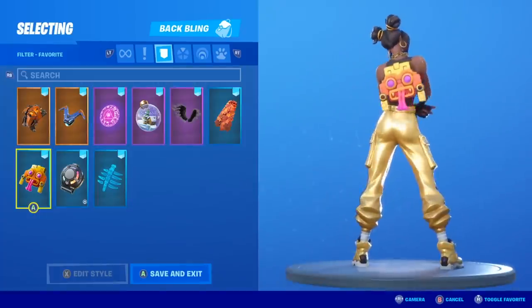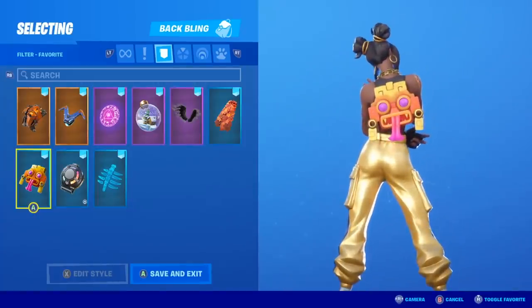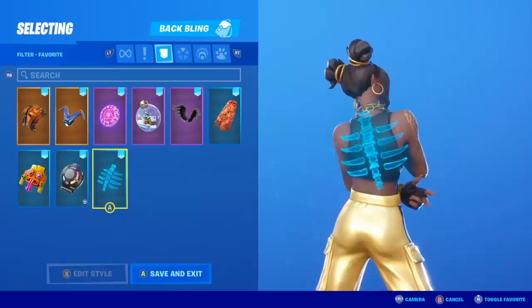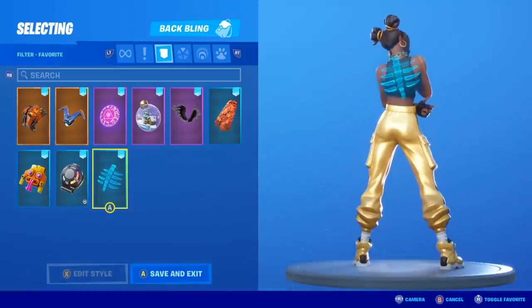The Hypnotic — I love that orange color scheme there. If you guys can't tell, I do like the color orange. The Signal Hub is definitely decent. I would use it if these were my only options, but I think it's just pretty plain. The Spectral Spine — one of my favorite back blings in this game.